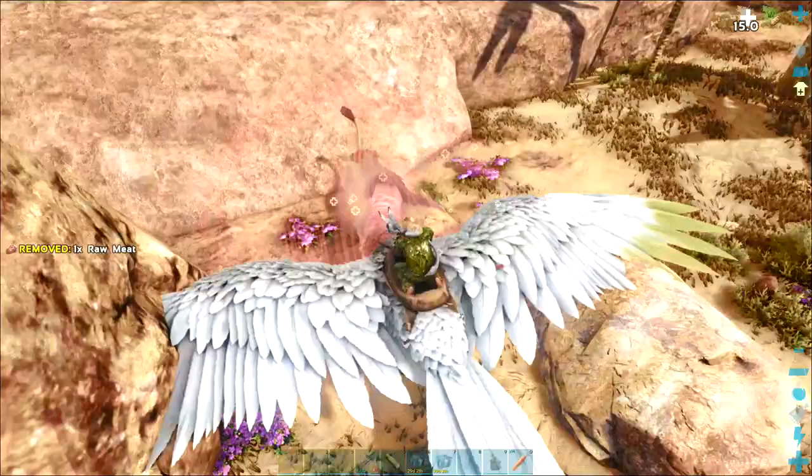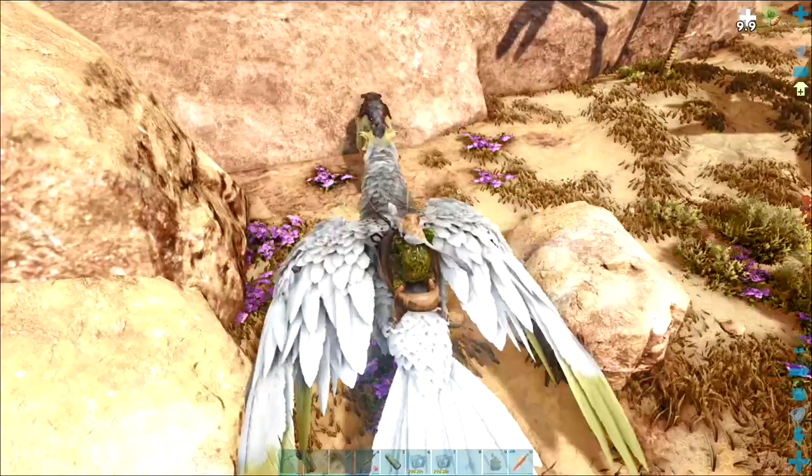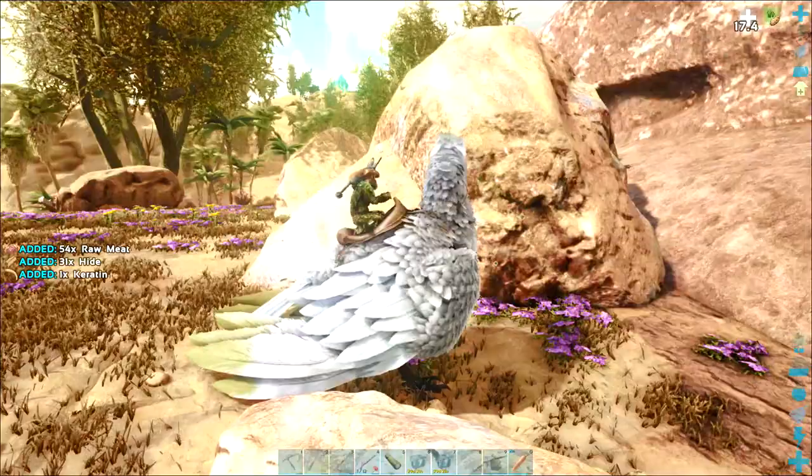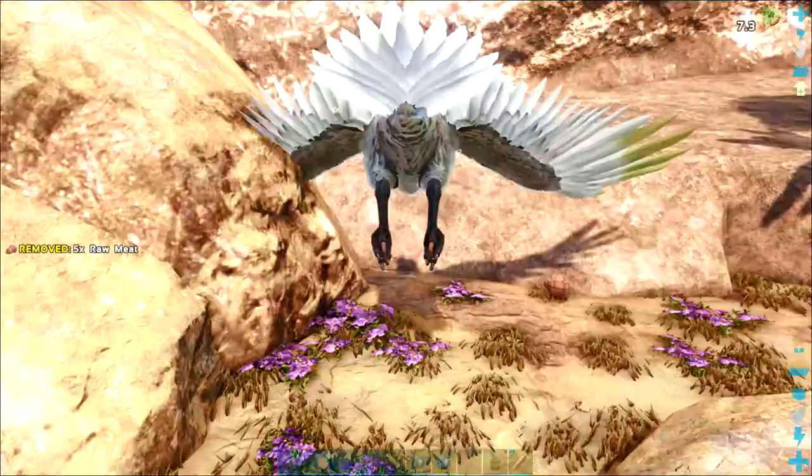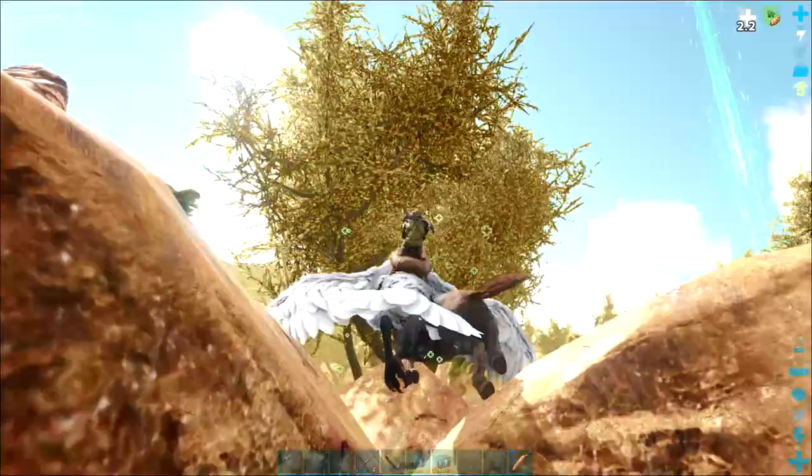Deodons. If I come across a decent level Deodon it may be worth doing something with that — I didn't really experiment too much with them on the Island map. But they are handy at restoring a little bit of energy in boss fights. If you find a decent one, maybe stack some food — it could help, especially being that there's so many of them on Scorched Earth.